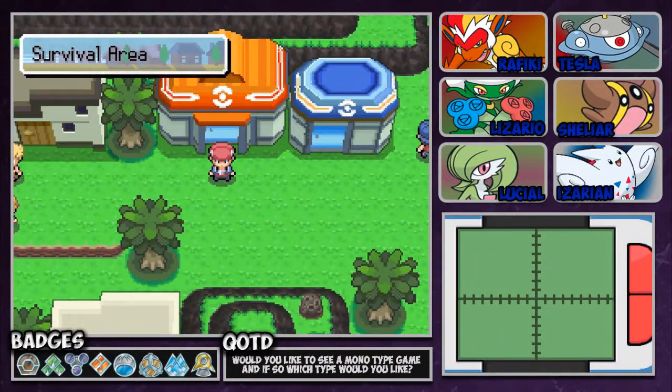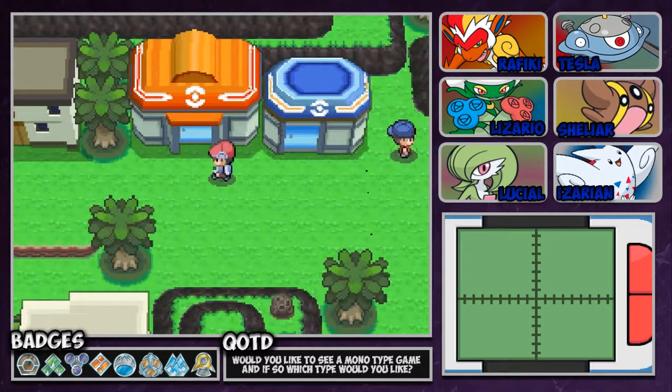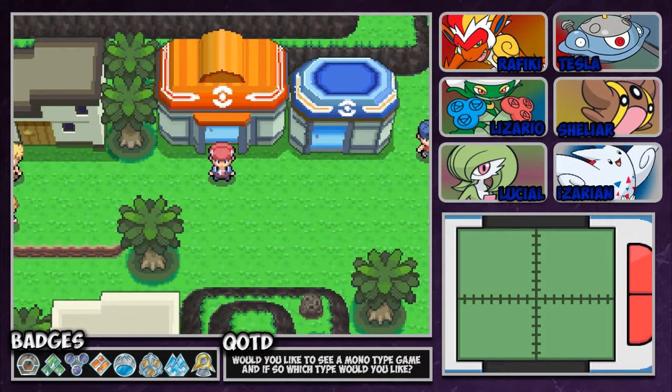Hello guys, and welcome back for more Let's Play Pokemon Platinum. Last episode, we took care of the rematch with Volkner and Gardena. In this episode, I'm already taking a peek because it's the next day, and we are going to be taking care of Maylene and Byron.